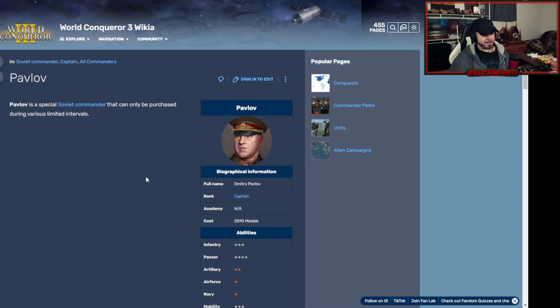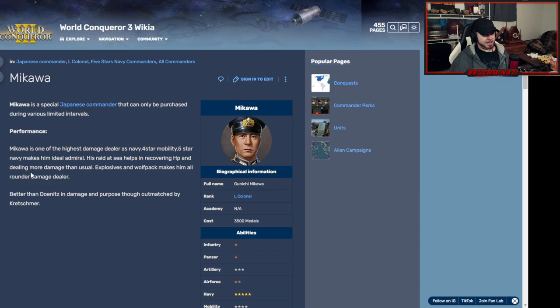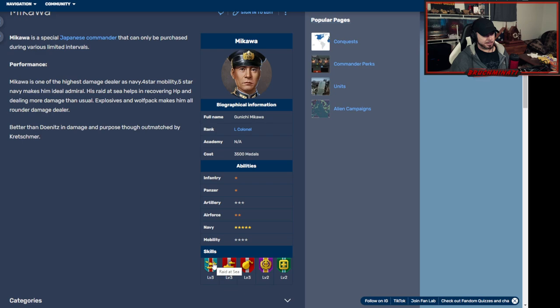Next up is Pavlov at two thousand five hundred and ninety medals — four-star panzer, some movement, and fortification, which is kind of wasted since nobody's going to use him for infantry. He's just mid. Then we got a Japanese naval general — Mikawa — for three thousand five hundred medals. He's pretty expensive.